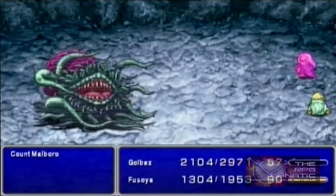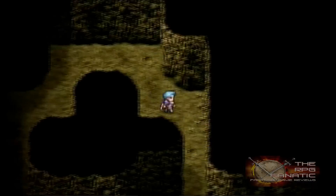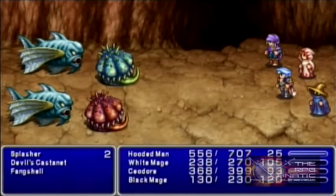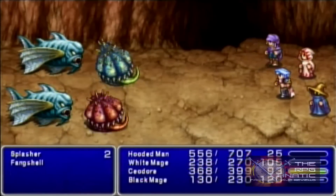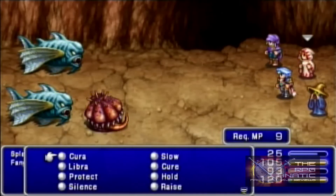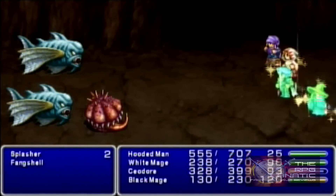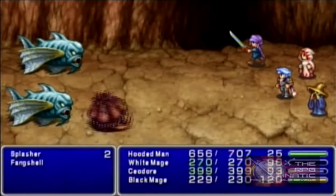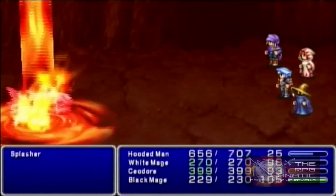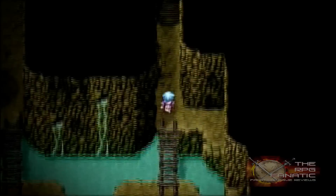Another thing that frustrated me was how random battles were implemented. Most RPGs of yesteryear generate a random number every time the character takes a step — if the number is higher or lower than a target, you enter a battle. The problem with this design is that it's possible the first step your character takes after leaving a battle will trigger another battle, which is very frustrating. I repeatedly got into battles every three to six steps in After Years. Most modern RPGs protect against this by not rolling the random generator until after the player has made at least 10 or 20 steps, but After Years clearly has no such mechanic. This is a negative strike, because it would have taken about a minute to insert that code, and the game would be the better for it.